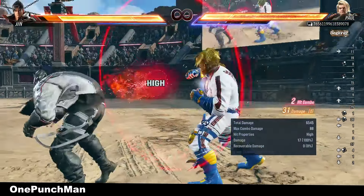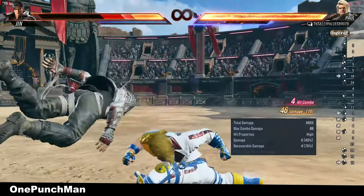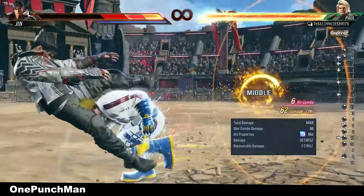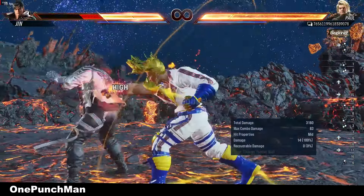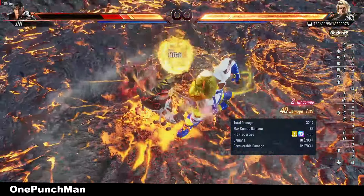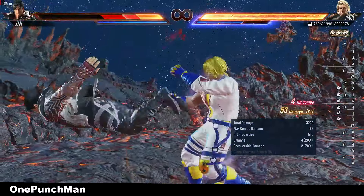Whatever combo is easy for you, it will still do great damage to your opponent with one perfect sidewalk. Using stage benefits like floor blast or break, for wall blast you can easily take the HP left, even with simple combos.